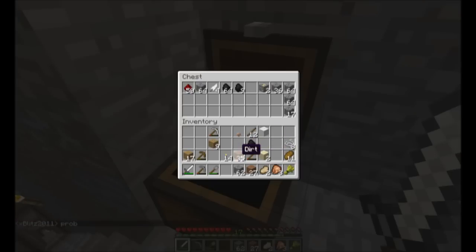Let's throw out this stuff — I don't need dirt. I should keep partial stacks of some things. I don't need the wool. Oh, I have eight string, okay, that's good. I don't need a mushroom. Wooden planks, combine that. And the torches. Okay, that's pretty cool. We got the chest sorted.